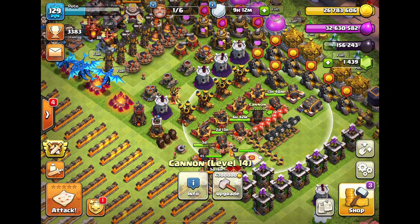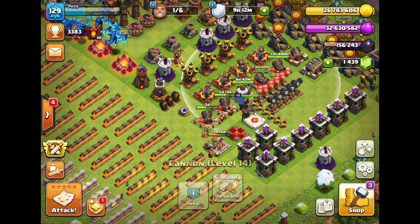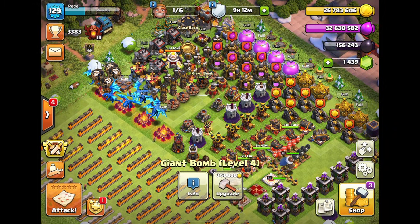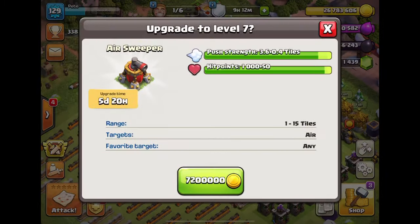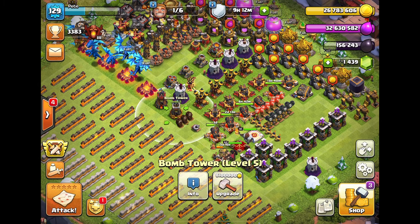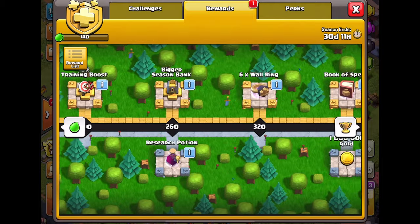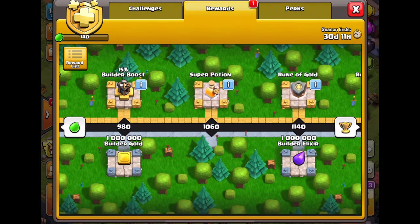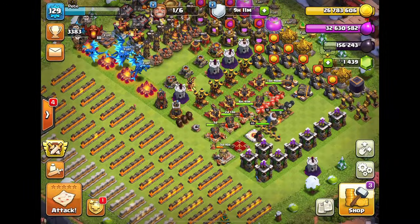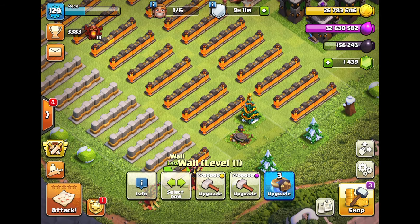Mortars are good, but the cannon - I definitely want to upgrade the cannon. I don't want to have one cannon that's not max level for Town Hall 11, so that's on the priority list. Air sweepers are good but not super high priority because they'll be max level when I upgrade them. I want to max my other defenses first. No books of building in the gold pass - that's not great.